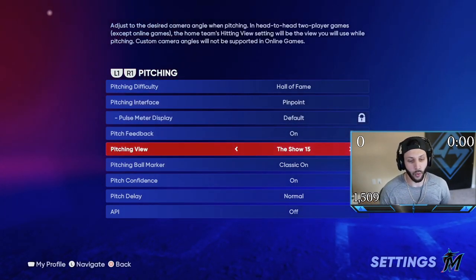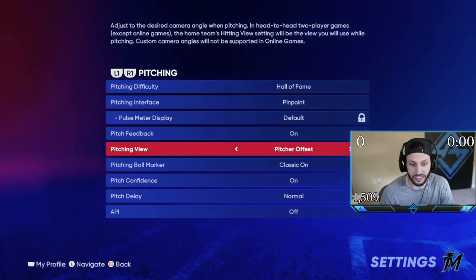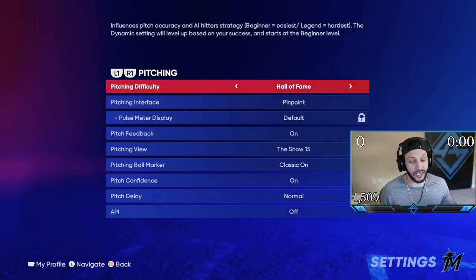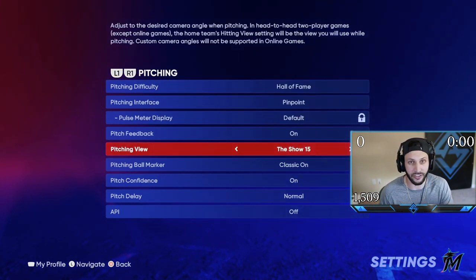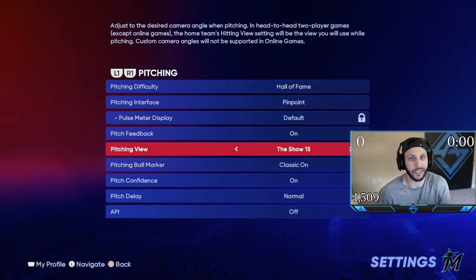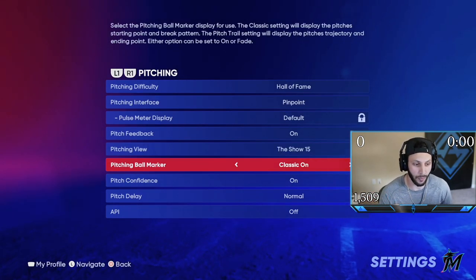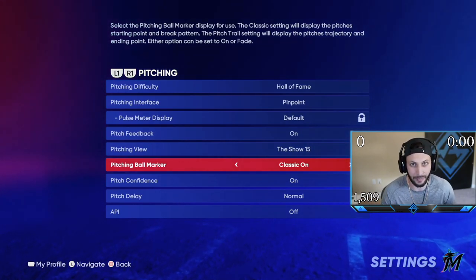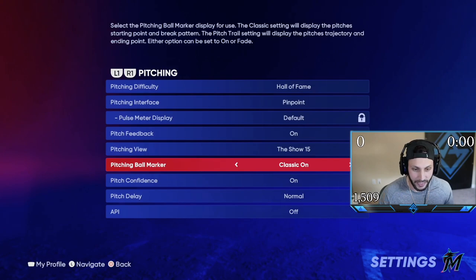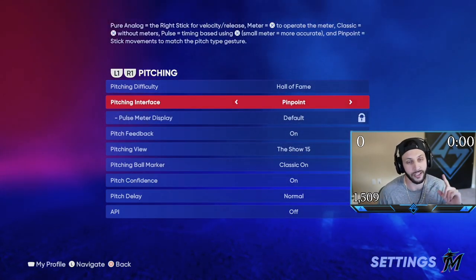I get asked a ton of times what my pitching view is — it is the Show 15. You can really use anything you want for pitching. I just think the Show 15 gives me the best feel — it's the way I pitch best. I know where to throw the pitch low, I know where to throw it inside, I know how to get people to swing up and out of the zone. The other question I get asked a hundred times is how do I get the arrows when pitching — you go to pitching ball marker and turn classic on. That gives you those arrows. All these settings are preference, besides pinpoint — you've got to use pinpoint.